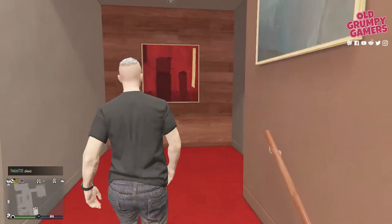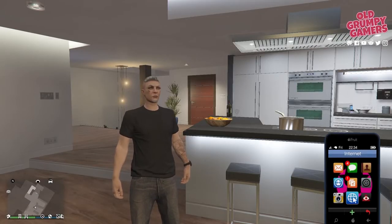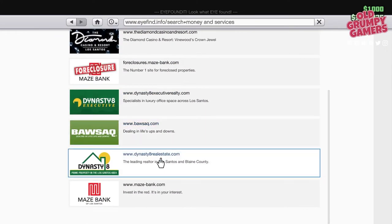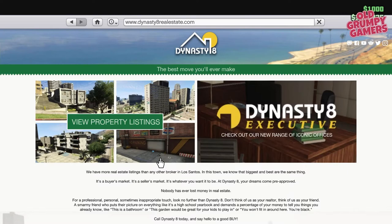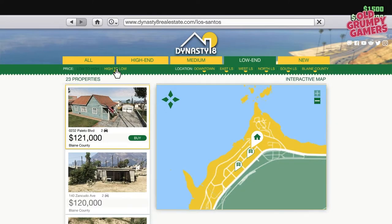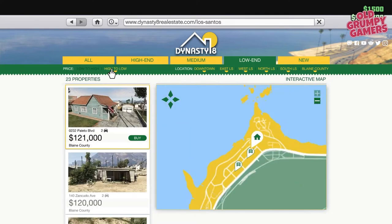That was a lot to take in, but okay — once you've made your decision, find somewhere safe and bring up your in-game phone. Head to the internet, then money and services, then Dynasty 8, and view the property listings on the left. You'll see some filters up the top — click the appropriate one, which will limit the listings to the type of apartment you want to grab. Scroll down until you see the one you'd like and click buy.